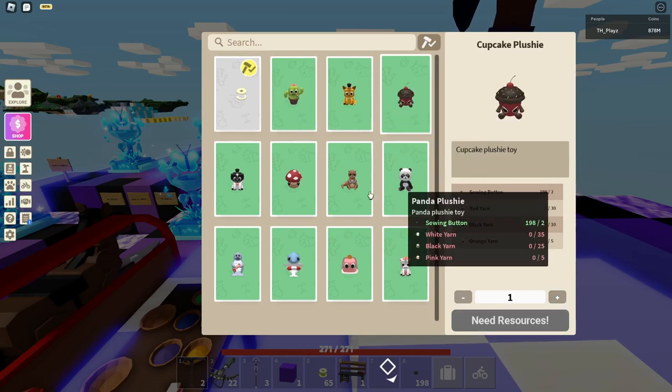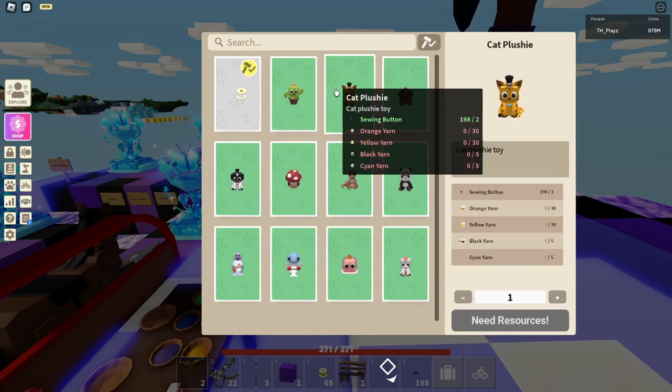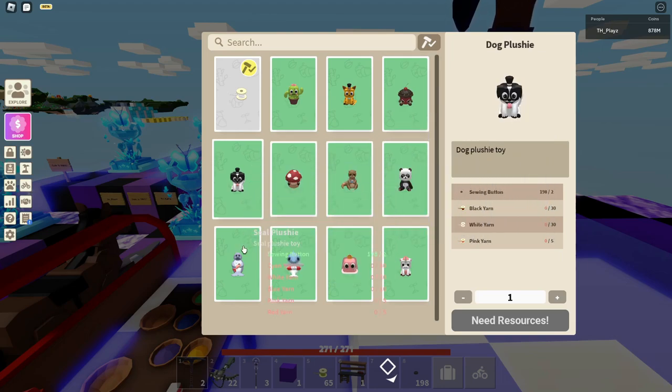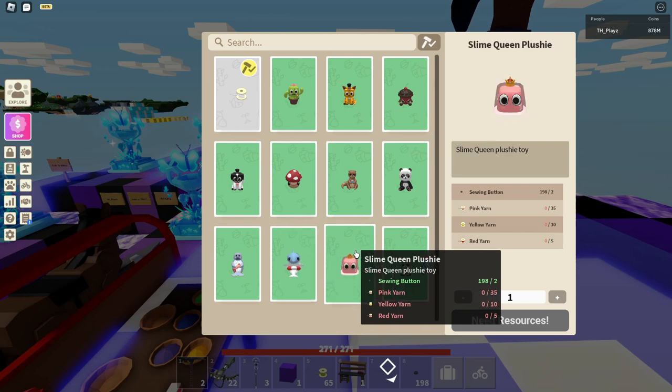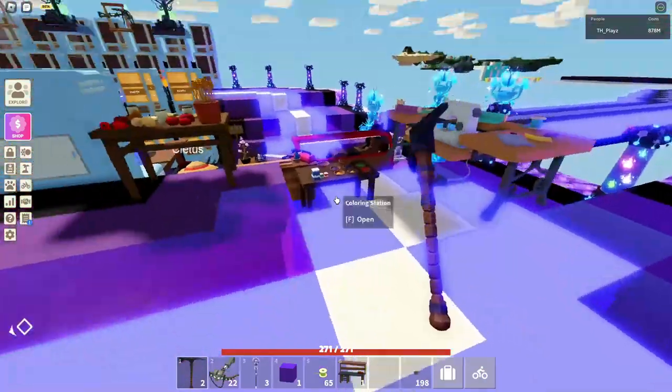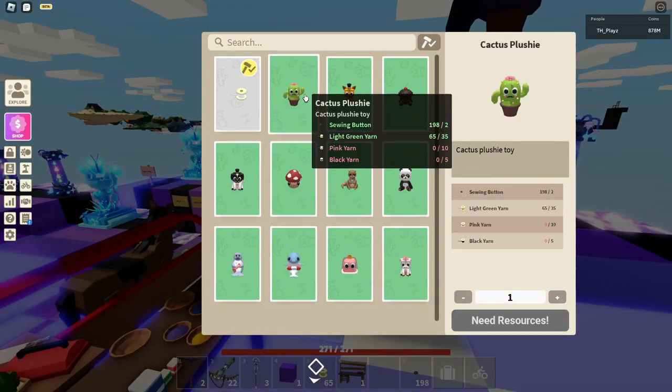As you can see, there are all new plushies in here: a cactus one, a cat one, a cupcake one, a panda one, an otter one, a mushroom, a dog, a seal, a shark, a slime queen plushie, and a unicorn plushie right here. This is how you can craft them.